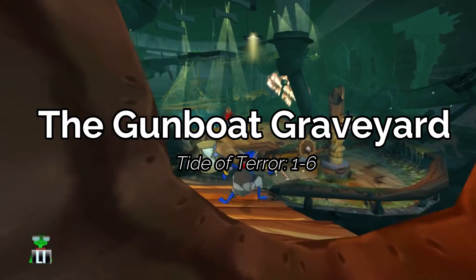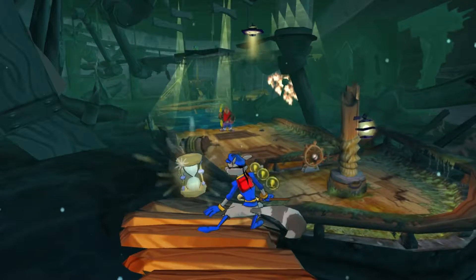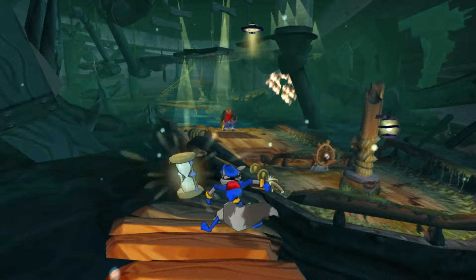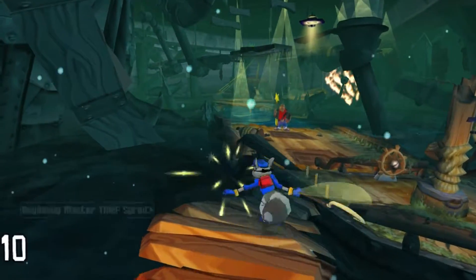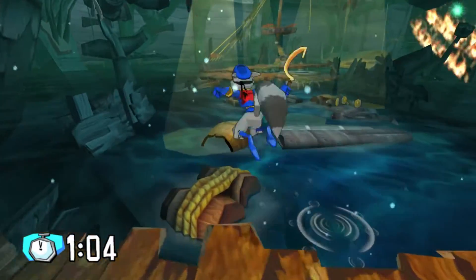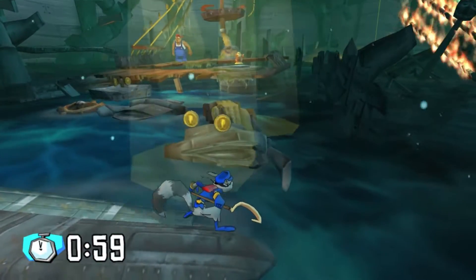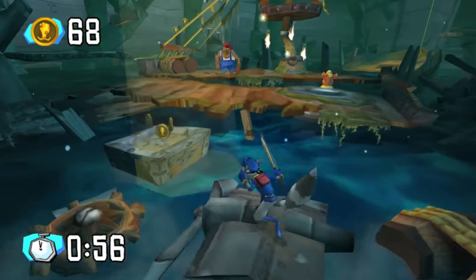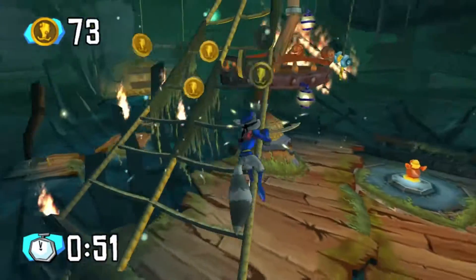Alright, for the last level of World 1 — World 1, Level 6, The Gunboat Graveyard. This one might take a few tries mainly because there's no insane huge shortcut like I've been able to give you for the last couple levels. Basically you're going to want to cut corners and things like that, and you should be A-OK. I'll give you a few things I try to do to help shave off some time. I've normally ended up with about a second or less.